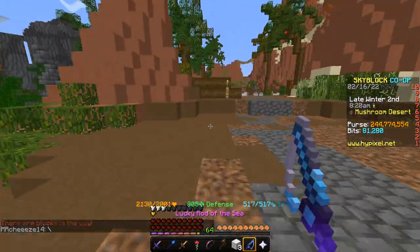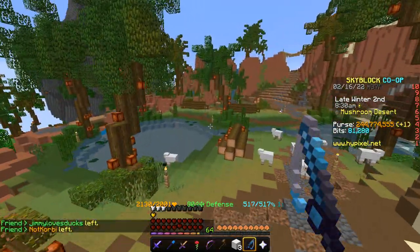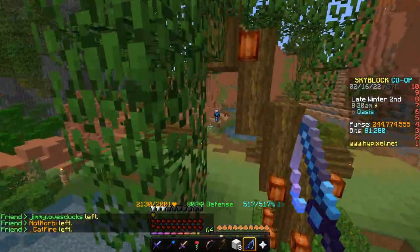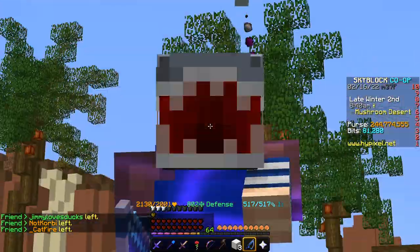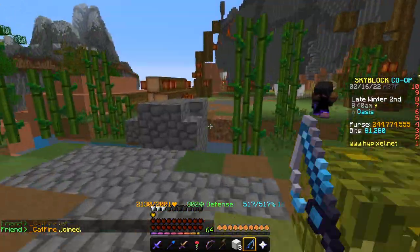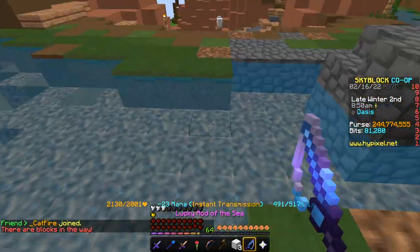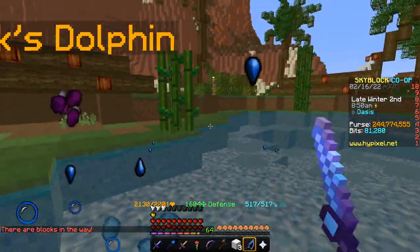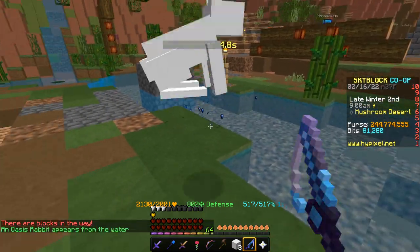The Carrot King has about a 3.5% chance to spawn, so every 28 fish you should fish up a Carrot King. Personally, when I have rain with my setup, I fish on average every 5 seconds to get a single fish, which is pretty good. It takes me around 5 seconds to get a fish to come and bite.